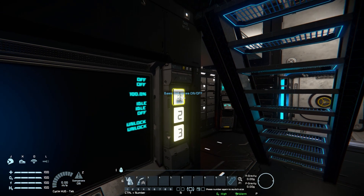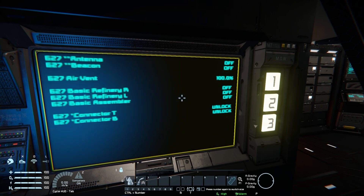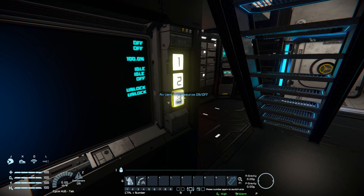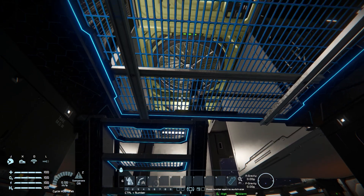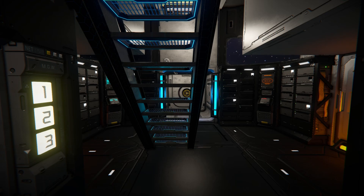Number one on the button panel turns off our refineries — clicking that, after a short delay the LCD screen updates and they're now turned off. Press number one again to turn them back on. Number two is the same for the assemblies, and number three is for the air vent to depressurize the area, making sure you don't waste oxygen when coming in and out of the vehicle.